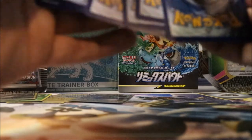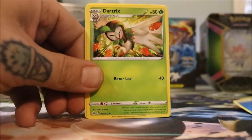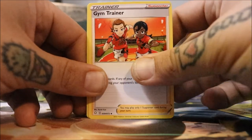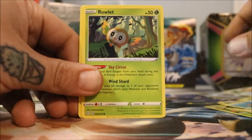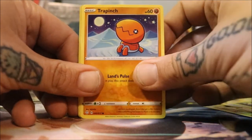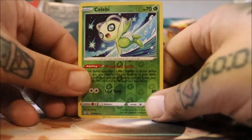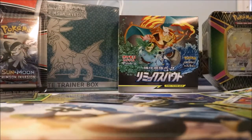One, two, three, four. We've got a water energy, a Dartrix, Eldegoss — I always say that one wrong — Gym Trainer, Spinarak, a Buizel, a Rowlet, a Trapinch, a Snom. The reverse holo Celebi. Boss's Orders.